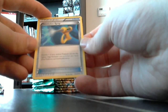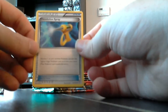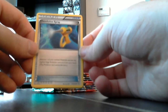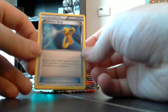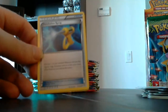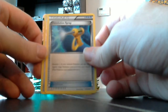Devolution Spray — devolve one of your evolved Pokemon and put the highest stage evolution card on it into your hand, and that Pokemon can't re-evolve again this turn. That's kind of interesting. Say your Pokemon is really damaged and you want to take the highest evolution off of it — I guess it can be used to save the top level of your Pokemon so you can use it on another evolution if it was about to get knocked out.